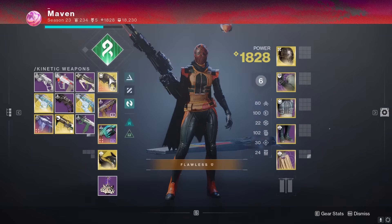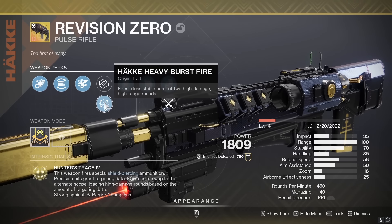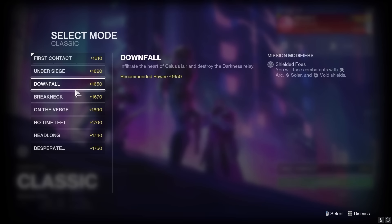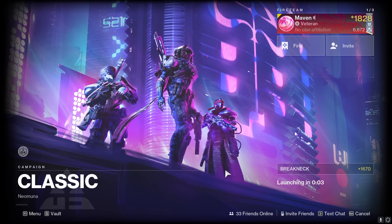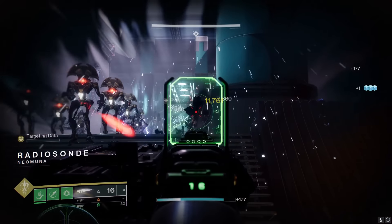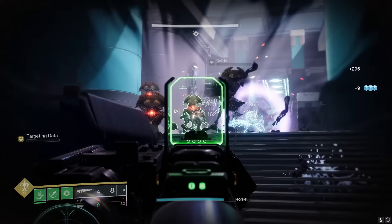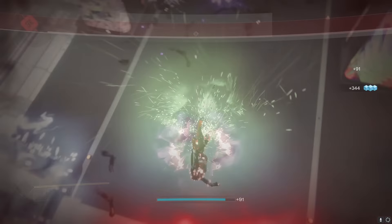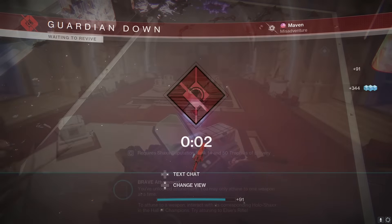To complete this as quick as possible, I just use the Revision Zero and put it on the two-burst fire mode — that's going to be very easy to get precision kills. Then I went to the Breakneck mission in the Neo Muna campaign and went to the good old weapon XP farming checkpoint. There are plenty of low-level goblins there. Just take them out and hit those crits. Once you get to the end before the minotaur spawns, go ahead and just blow yourself up on the floor. Rinse and repeat. This only took me five minutes to complete the quest.